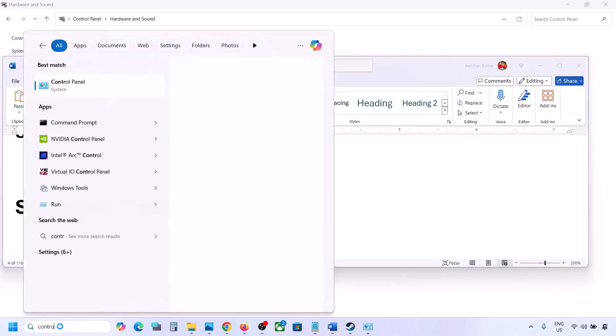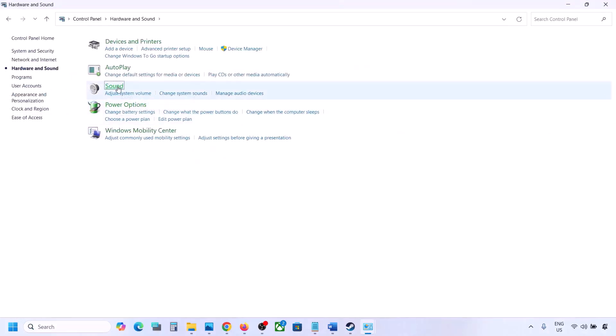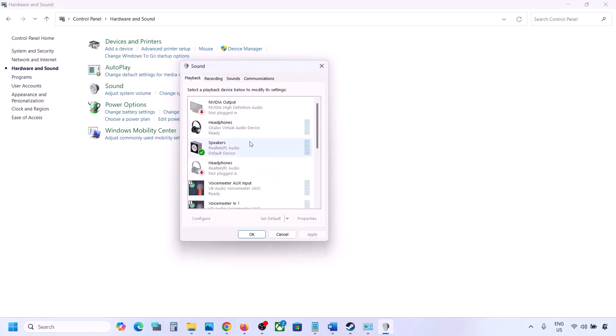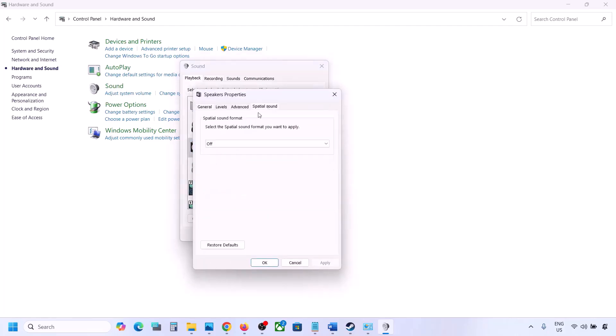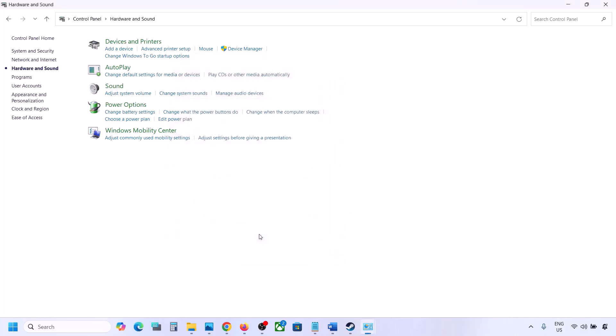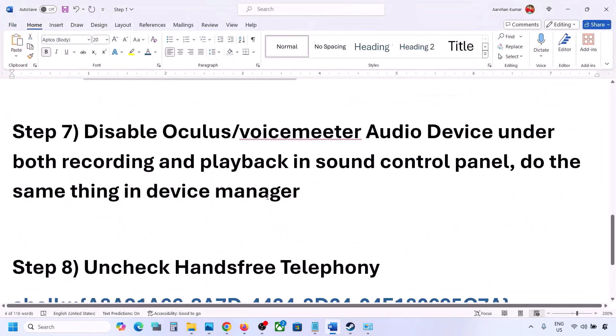The next step is to turn off Spatial Sound. Again, type Control Panel in the Windows search box, go to Control Panel, then Hardware and Sound, click on Sound. Select your speaker, go to Properties, then go to the Spatial Sound tab. If it is set to Windows Sonic, turn it off and click OK. Alternatively, if it is already off, you can try enabling Windows Sonic and check.